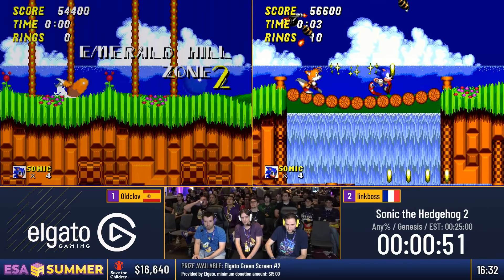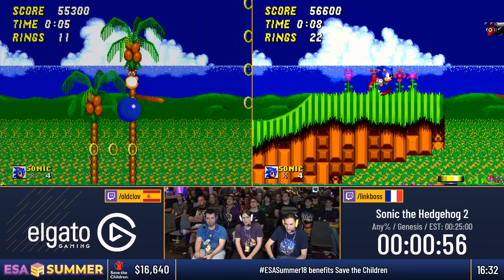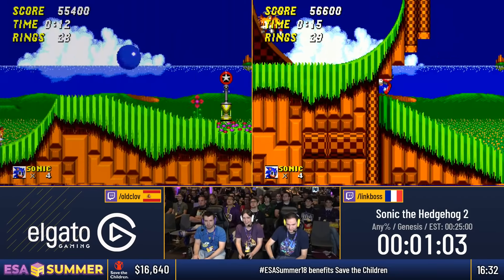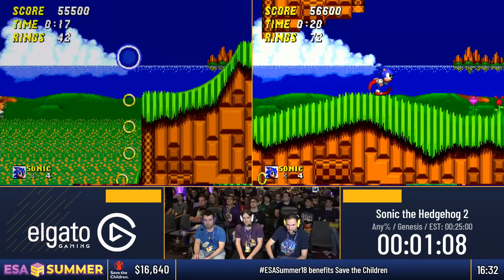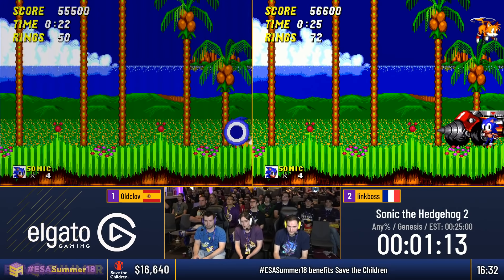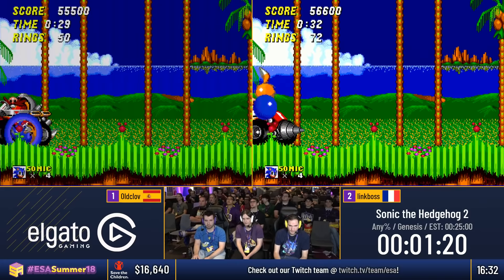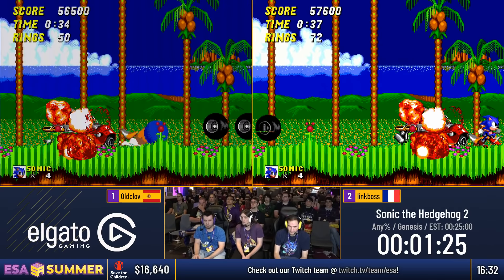Spin Dash movement most of the time. Link Boss is gonna take the top route through the stage — I'm not choosing the world-record route right now because I don't actually know it. They're both gonna go to the same boss. Old Club grabbing the shield there — it's gonna get him a little bit of extra vulnerability. Both guys roll into the boss, hitting him four times on the first section, and then getting the final four hits before he goes back off to the right. Two good boss fights there.